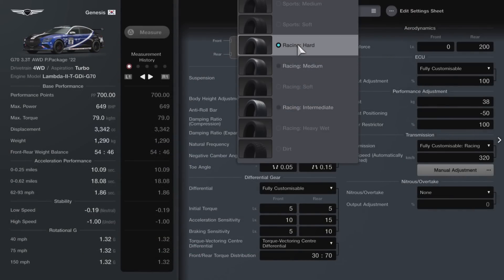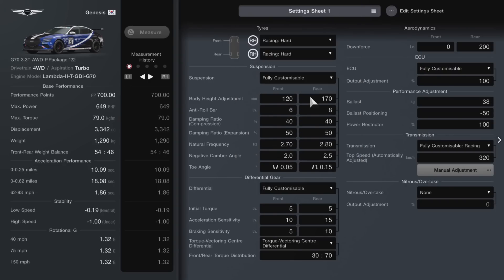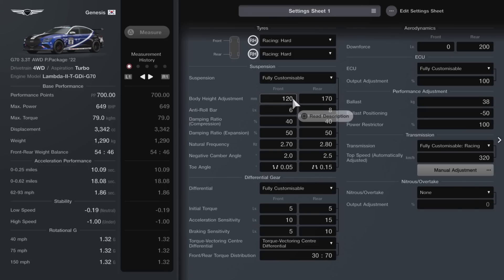Let's go into the tuning sheet. We are going to be running this on racing hards — this gives you an overall good tyre life, and I'm finding this car is rather quite good on its tyres overall. We're going to run a fully customisable suspension with the body height at 120 at the front and 170 at the rear. This is something that's changed — I had it far too low-slung, and I do find this car runs much better with a decent rake on it. You do want the rear end a lot higher than the front. I was trying to balance it as low as possible but the car felt quite heavy.